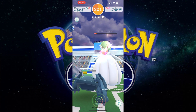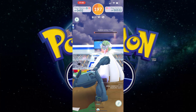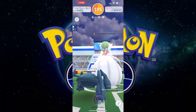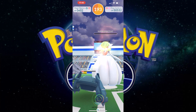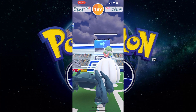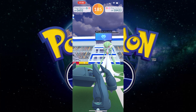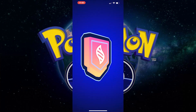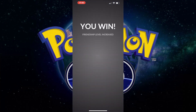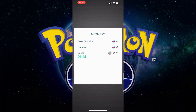You've got Gengar with Shadow Ball as well, but power-wise I do think Metagross is the way to go, because it has a quick charge move and Bullet Punch as its fast move. Let's see how much energy we've got for this one — we've got 200 energy, that's not too bad.